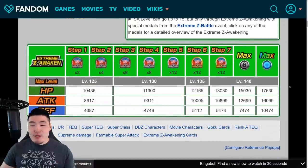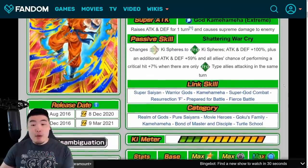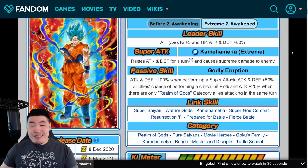His stats post-Extreme Z Awakening and rainbowed are 16,099 Attack, 10,474 Defense, and 17,630 HP. Still a good Extreme Z Awakening, still much, much better than he was before, but definitely, in my opinion, inferior to the AGL Super Saiyan Blue Goku, who I am very impressed by.